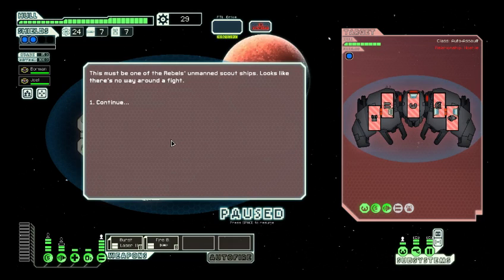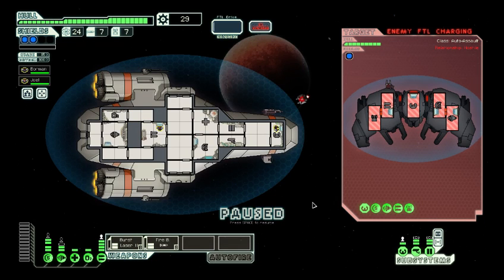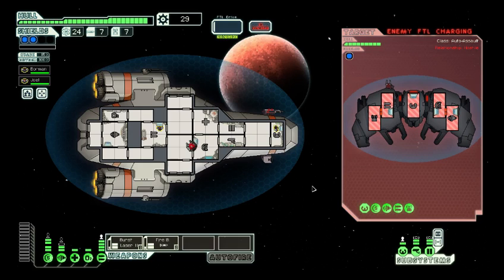This must be one of the Rebel's unmanned scout ships. Looks like there's no way around a fight. The ship starts to power up its FTL drive. If it gets away, it will no doubt warn the fleet of your position. We cannot have that happening. They are a dumb ship. As you know, the firebomb is going to be absolutely useless in this fight, so we're just going to use the burst laser.